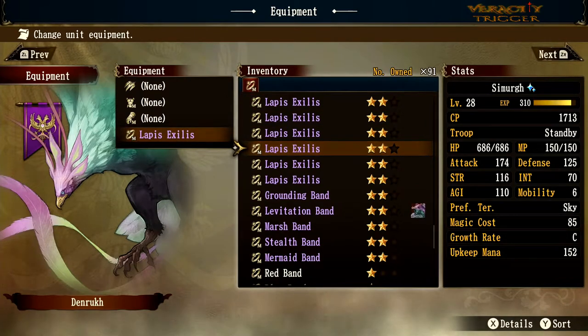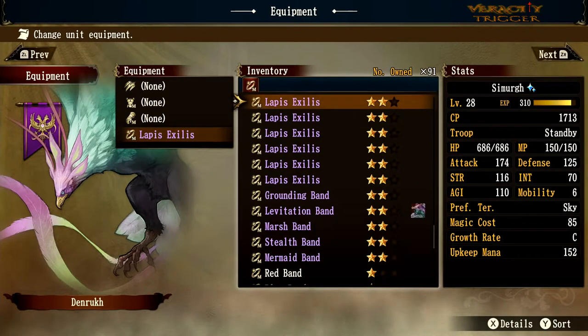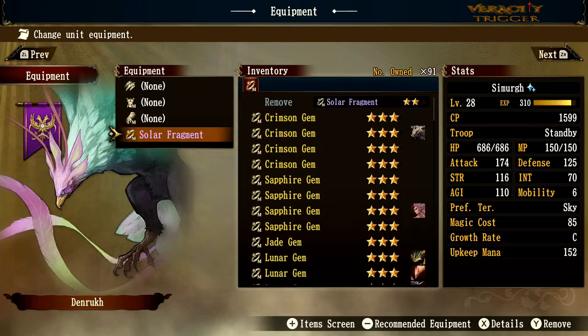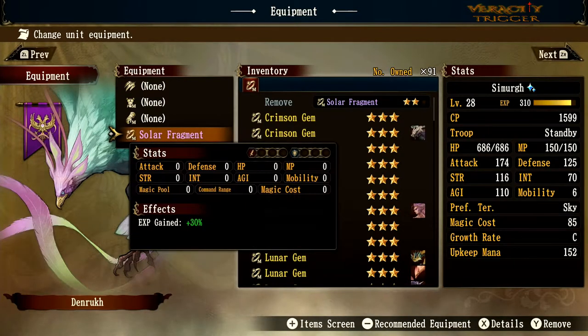It's still good to have a lot of them because they bring the monster back right away in battle without needing a revival stone. Solar Fragment — experience gained plus 30%! That is a beautiful piece of gear: 30% more experience for that monster in all battles.